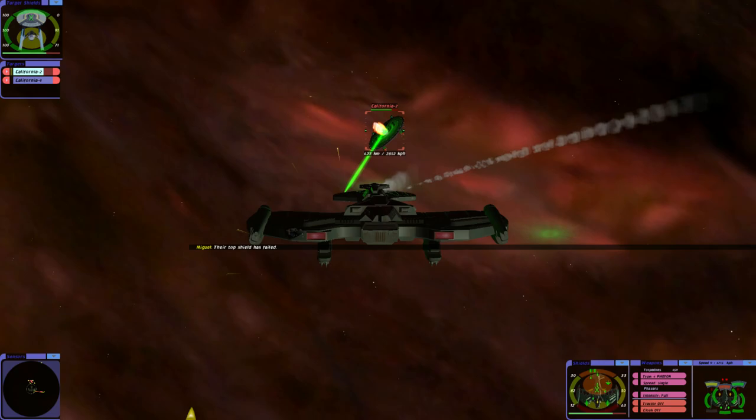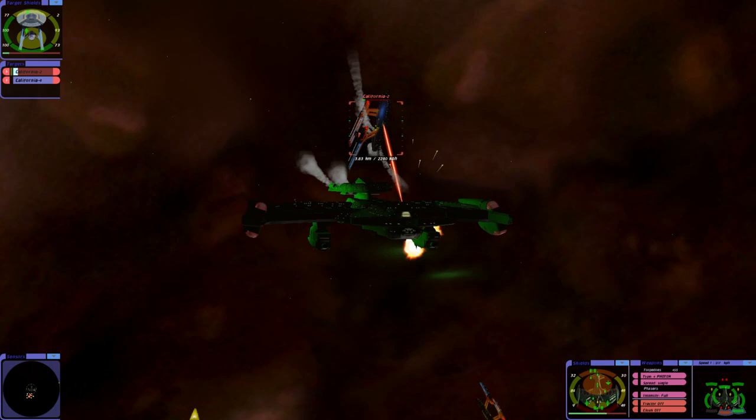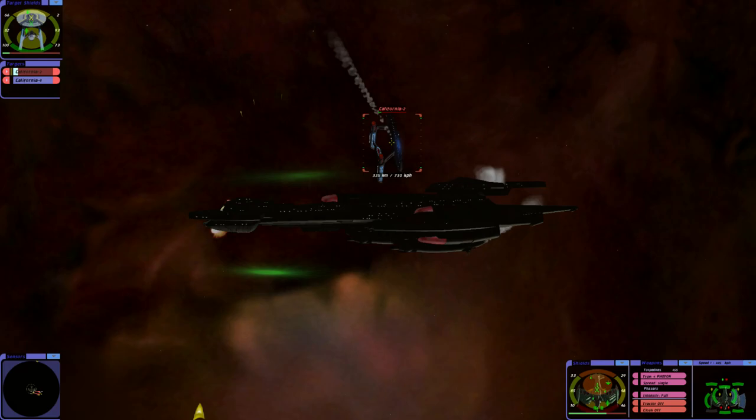The top shield has failed — their attacks are draining our starboard shield. They've gone through two of them. We're at half health but we turn our shields.